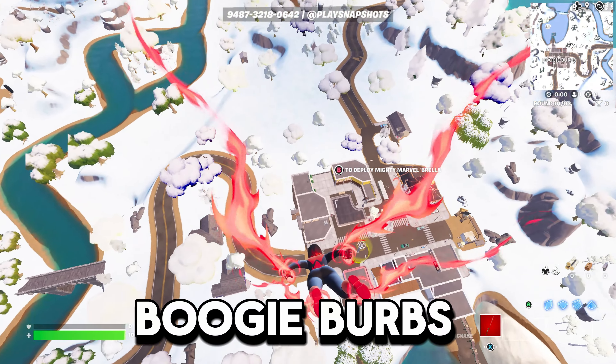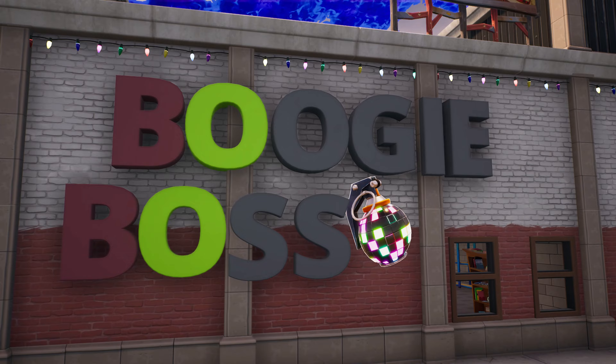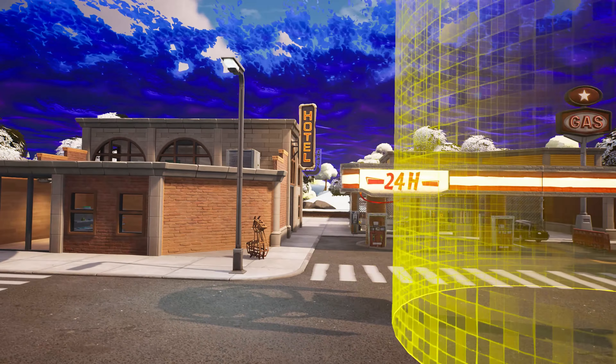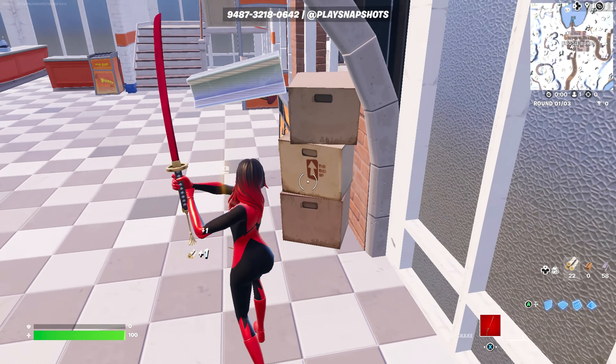The first POI we drop at is Boogie Burbs — a small town POI with a restaurant and a disco building with a capture point and a garage, with a gas station along with other buildings around the town. Not gonna lie, very decent POI — 7.2 out of 10 for me.